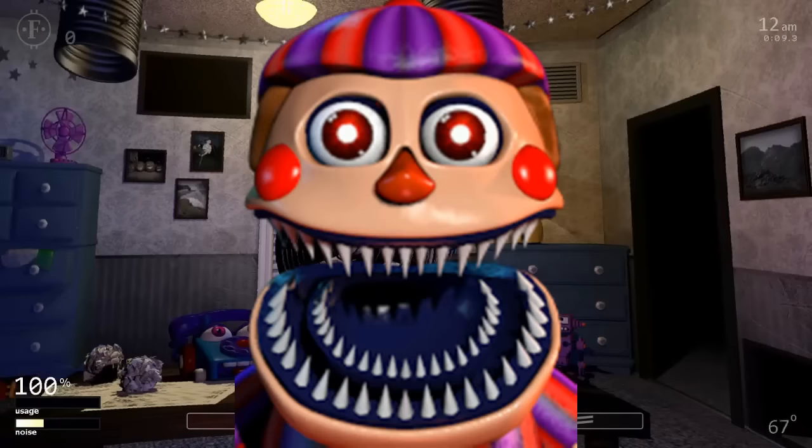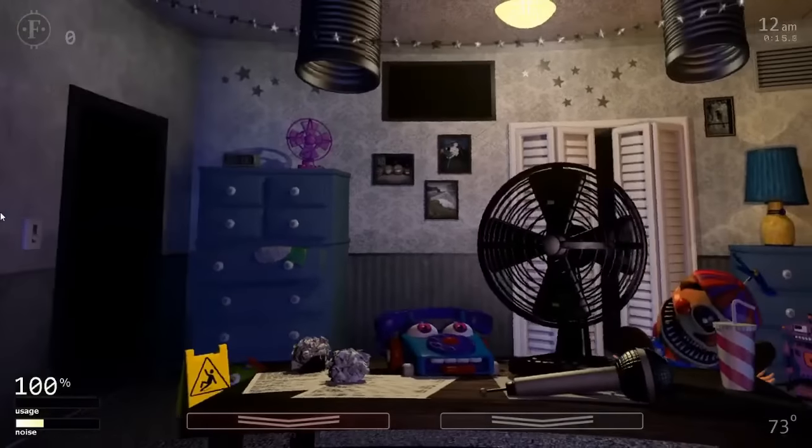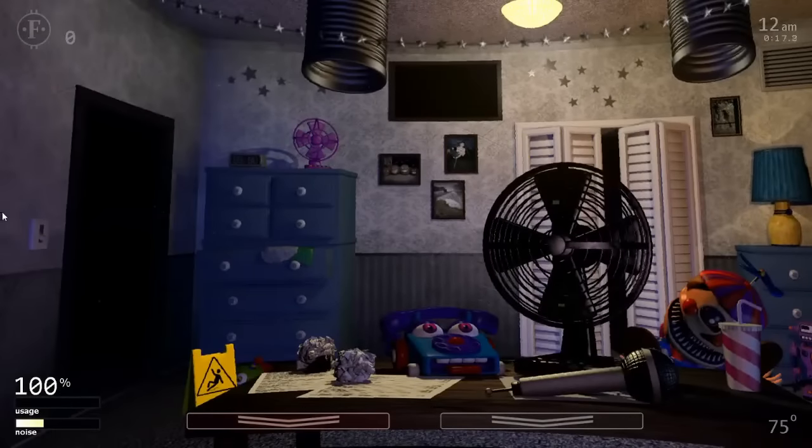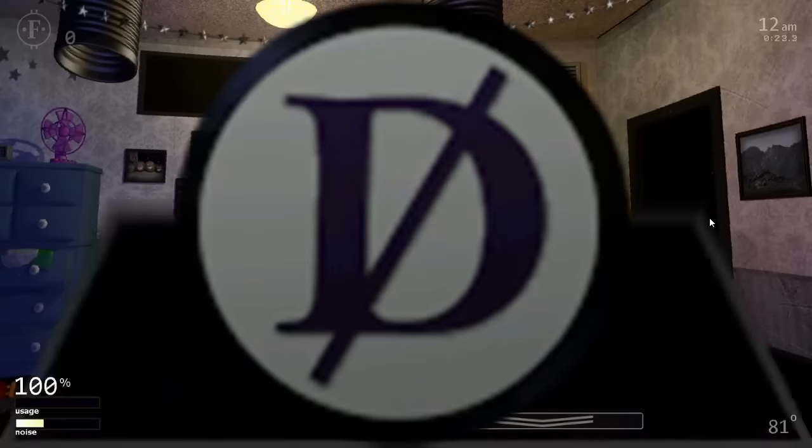Nightmare Balloon Boy is actually very simple. He picks a random number from 0 to 40 every time the monitor is flipped. If his AI level is below that number, he will sit up. If you flip the monitor without flashing him with the flashlight, he will jumpscare you. He will also jumpscare you if you flash him when he is slumped over. He cannot be disabled using the death coin.